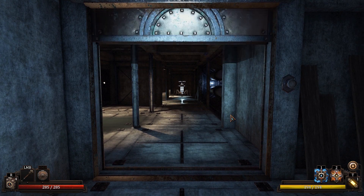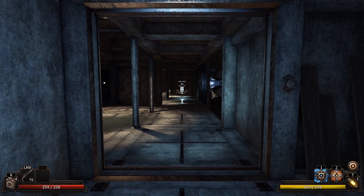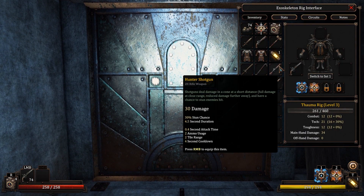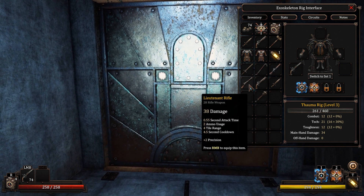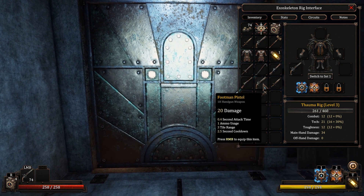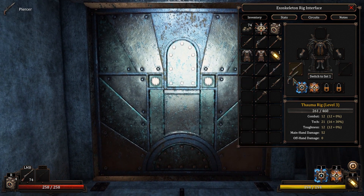I had been looking at this sucker. I do have a gun. What's the range on this thing? Three-tile range. Two-tile range. Four-tile range. Lieutenant rifle. I had another rifle, right? Footman pistol, shotgun. I guess it's the rifle.